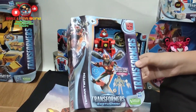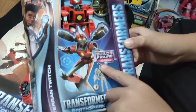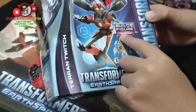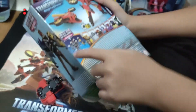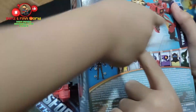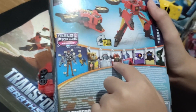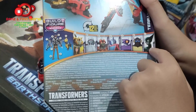To unboxing Twitch with a Build-A-Figure, Dr. Mandroid! Oh yeah, with the Build-A-Figure Dr. Mandroid, you have to collect all these characters — like Bumblebee, Megatron, Twitch, Optimus, Shockwave, Grimlock, and Nightshade.